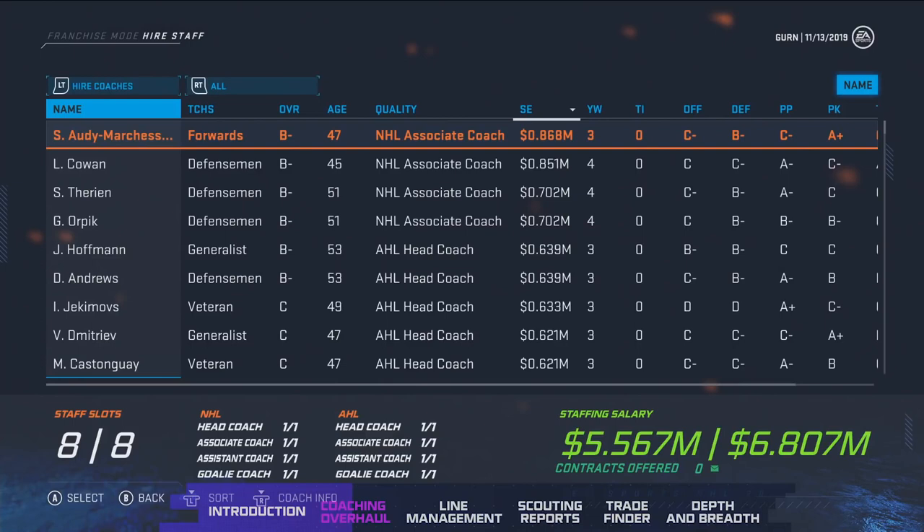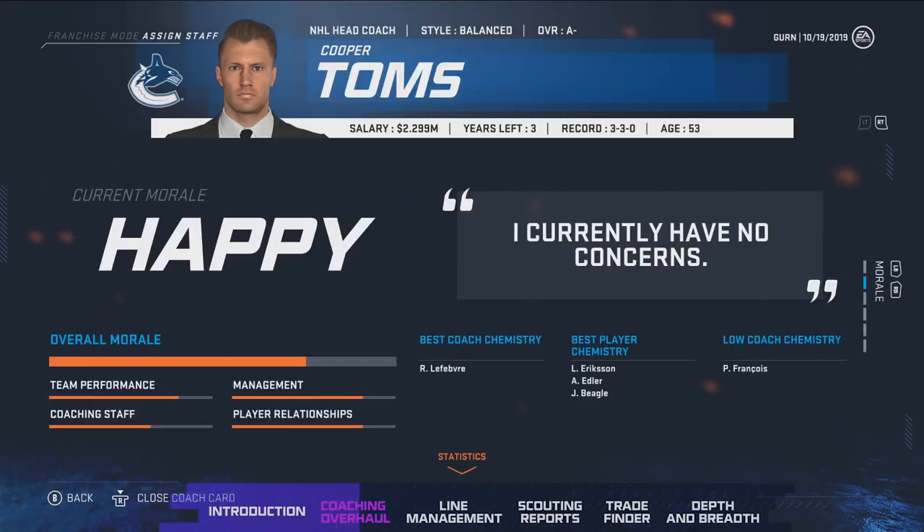CPUs will also hire and fire coaches throughout the year. Each team has a set of expectations for their coaches. So if a team expects a coach to win the Stanley Cup and that coach goes on a 10-game losing streak, that coach will be put on the hot seat — it's up to the coach to start performing or they'll be fired. You'll be notified through a brand new pop-up when a coach has been fired. Coaching ratings affect the sim engine, and having the right coach has a very high impact on the success and failure of the team.